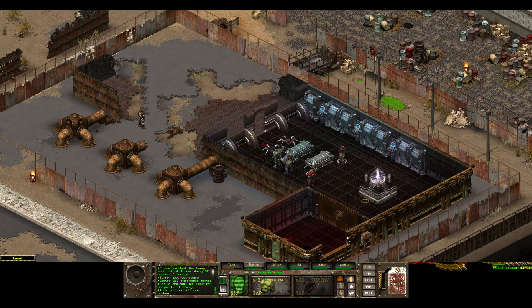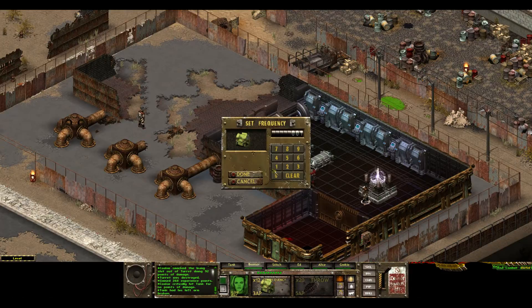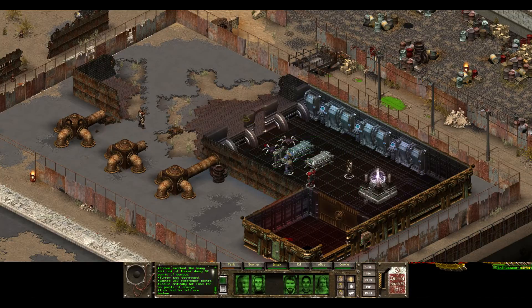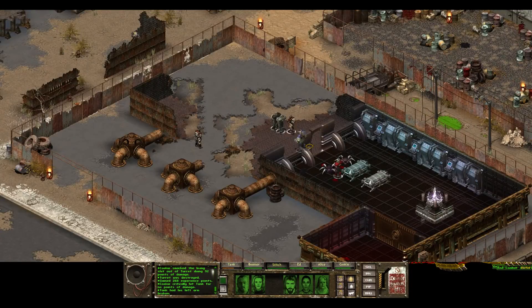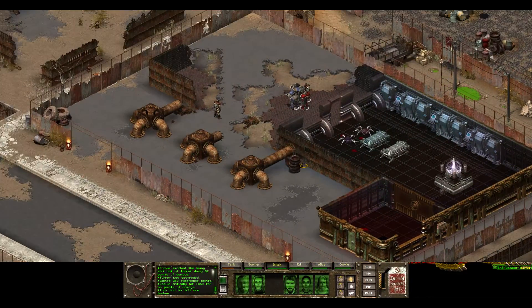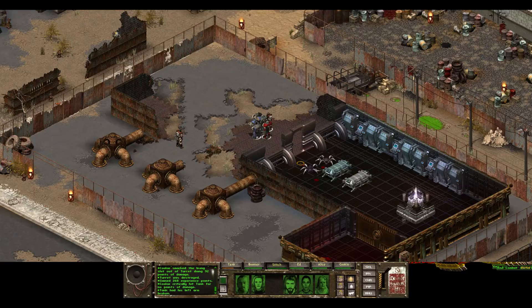Tank's winded and Ed's crippled, so we need a couple of doctorings. Boomer needs to set the charge. Presumably if this does not work, then I just need to have one of my guys at each one of the power node areas, and then they can blow it away — I'll just have to go to each one at the same time.